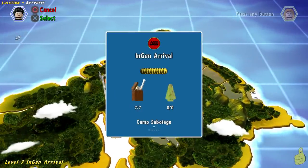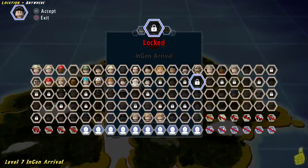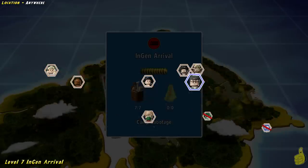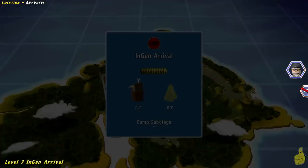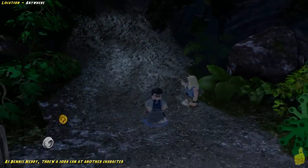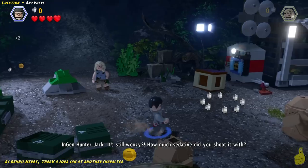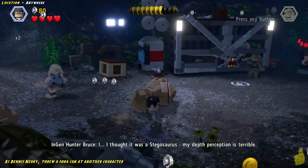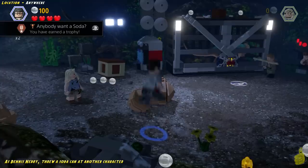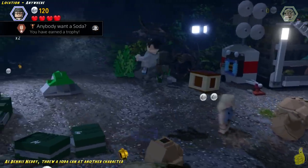The next part actually takes place in level 7 at least. This was a really easy place that we found. We suggest you select Dennis Nedry as your main character on InGen Arrival Free Play. We're going to go ahead and go to the Camp Sabotage right as we get in there. We're going to tiptoe and make our way just to the kind of middle area, not even getting the attention of the enemy. And we're going to target the bad guy and blammo — right in the back of the head. Pow! Right in the kiss. Anyone want a soda — trophy achievement should unlock.